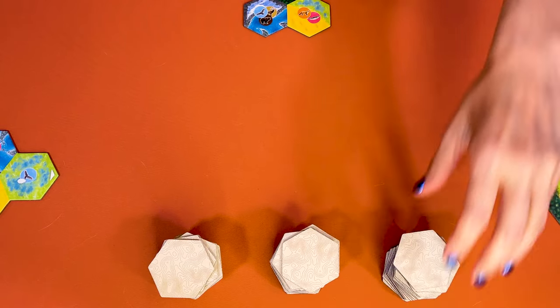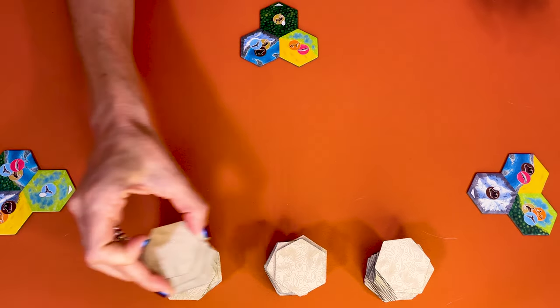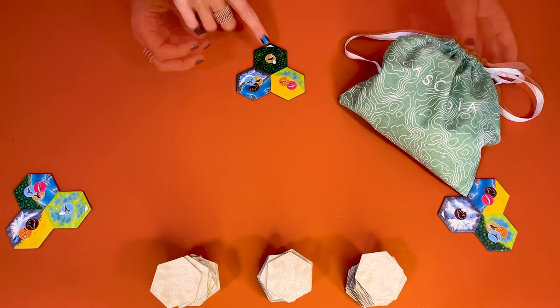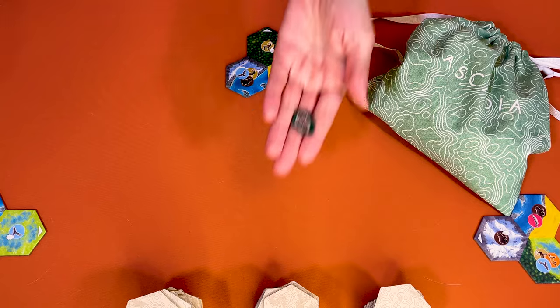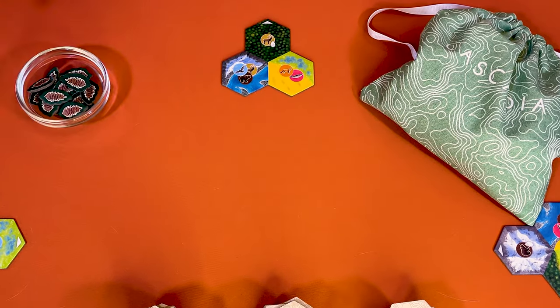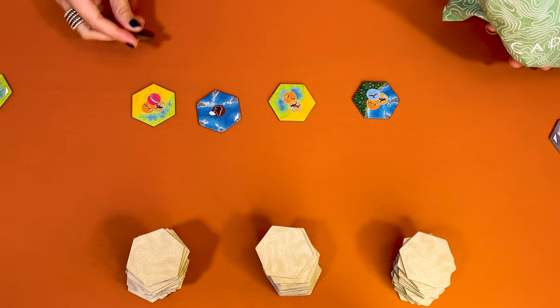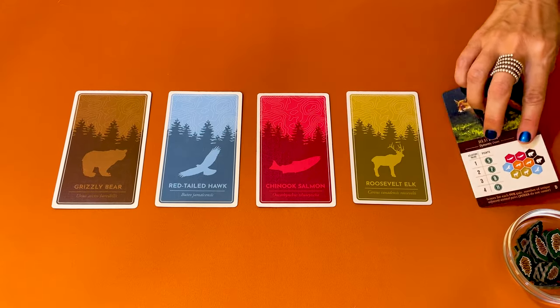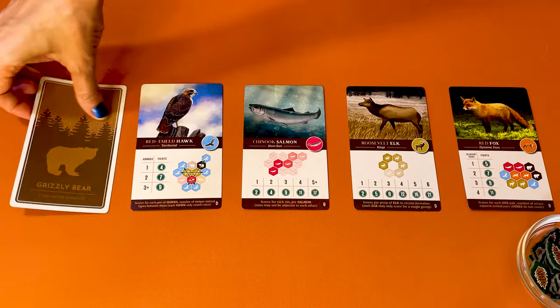Shuffle the tiles and place them face down for easy access. Take 20 per player plus 3 — so in this 3-player game I'll use 63 and return the others to the box. Place all of the wildlife tokens in the cloth bag for now. The tile with a pine cone and an arrow is called a keystone tile — I'll explain later how you can use it to gain nature tokens. For now, place them close by. Draw four habitat tiles face up in the middle of the table, then take four wildlife tokens from the bag and place them in front of each tile so they form four pairs. Then randomly select one wildlife scoring card for each of the five wildlife and keep them within easy view of all players.